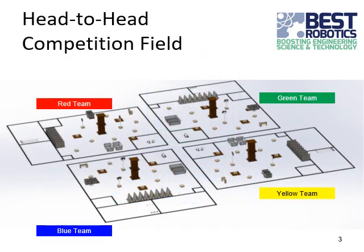This year, we hope to return to the classic multi-team game format where four teams play each match in head-to-head competition on a competition game field. This shows what the game field layout will look like with the red team, green team, yellow team, and blue team competing on individual quadrants.